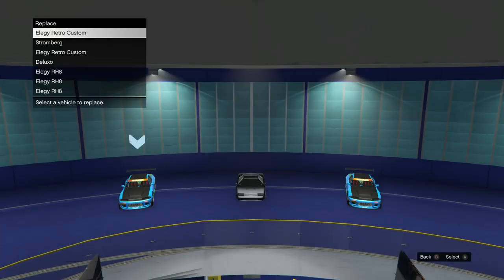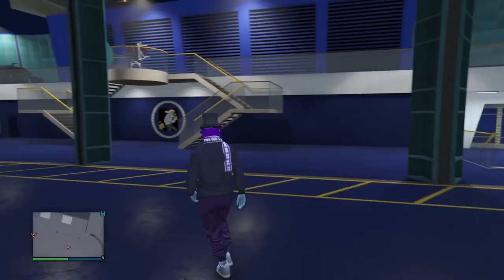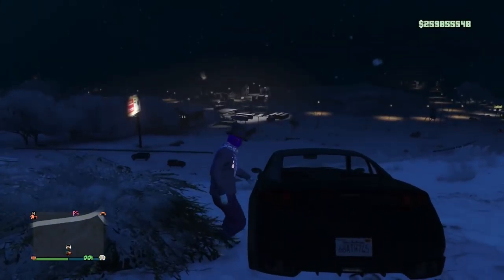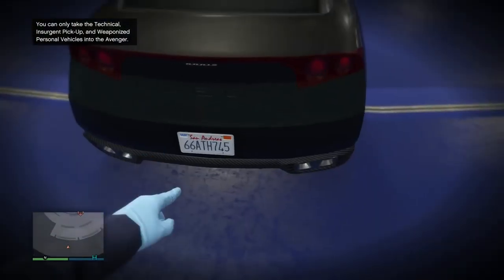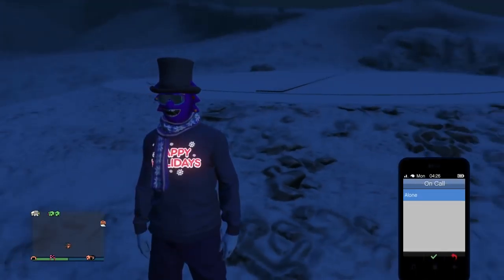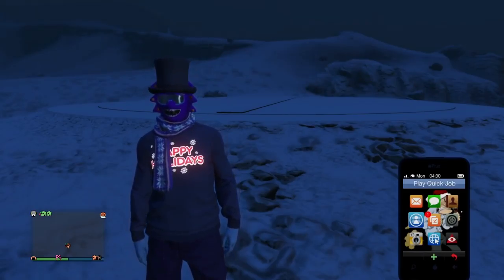Facility is full — remember, fill it up with RH8s and have your one Retro that you're duping. Drive in and transfer an RH8 back to the MOC. Now we have a new RH8 back at the MOC and two brand new dupes in there. Once you've done that, go to Find a Session and throw yourself into an Invite Only session. Now on an Invite Only session we spawn over at the facility. The RH8 I want to dupe over now has plate '66 ATH 745.' Drive it out and back in — that's the car we're going to be duping over. Exit the facility and go through the same thing again. Play Quick Job, Doomsday Heist — sometimes it takes a while, sometimes you get lucky.